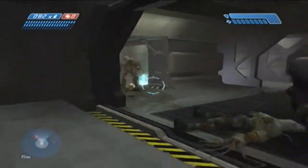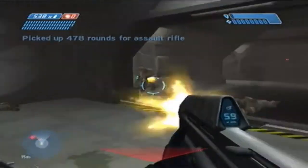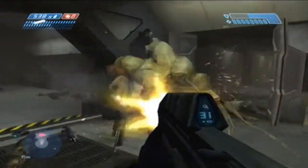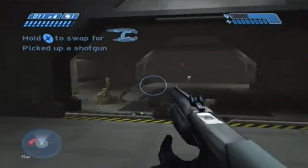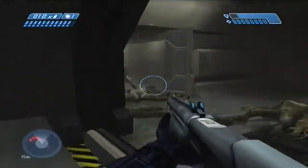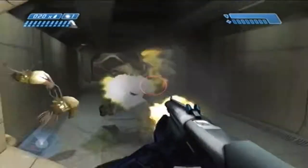Anyway, here you just want to make your way onto the bridge of the Pillar of Autumn. You just want to make your way pretty much wherever there are enemies coming out — that's where you're supposed to go. So if you ever get lost, just try to find the enemies, whether Flood, Covenant, whatever they may be. And that's the direction that you're supposed to go.